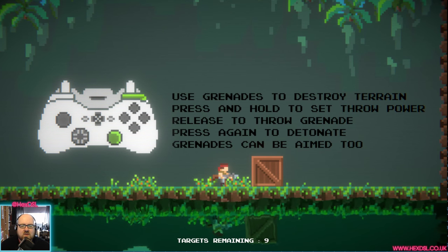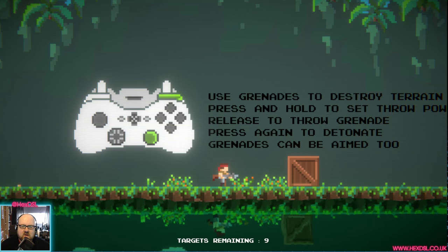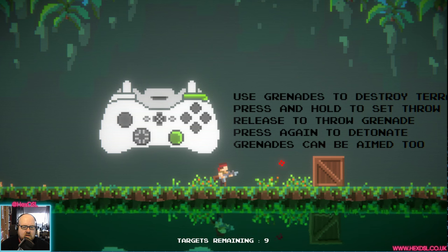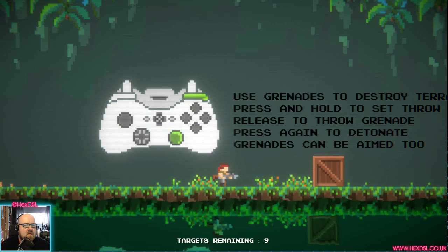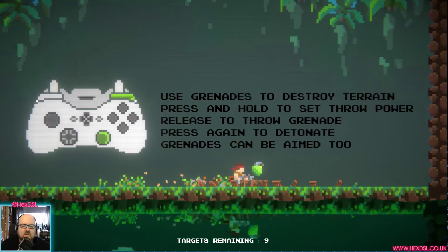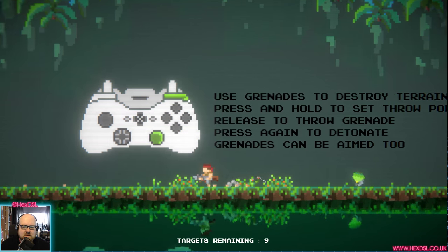Press and hold to set throw power, release to throw. I have to pick up the grenade first. Use grenades to destroy the terrain. I thought I had to use grenades to destroy the block.